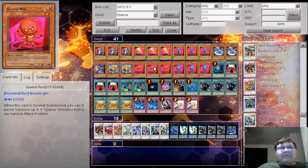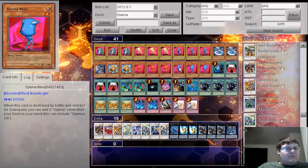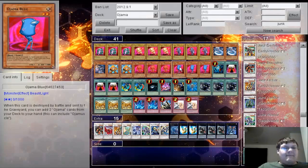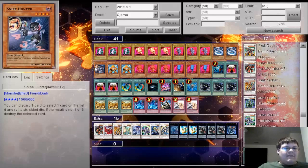The cool thing about Ojama Red is when he's normal summoned, you can special summon up to 4 Ojama monsters from your hand in attack position — that seems really dumb, right? Ojama Blue, when this card is destroyed by battle, you can add 2 Ojama cards from your deck to your hand. This also includes the lovely field spell, which we'll get to in a little bit. We are playing 1 Snipe Hunter, basically to trigger Ojama Magic.